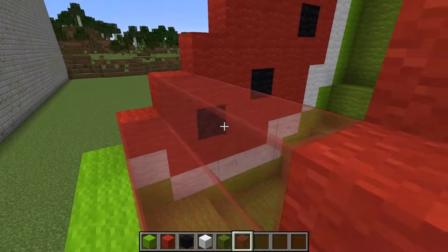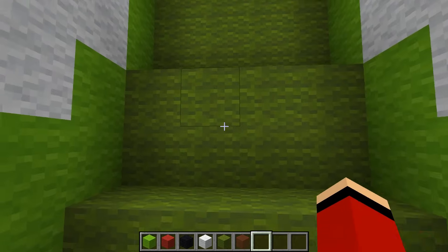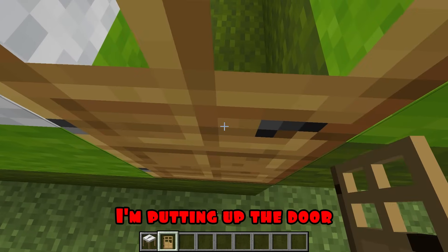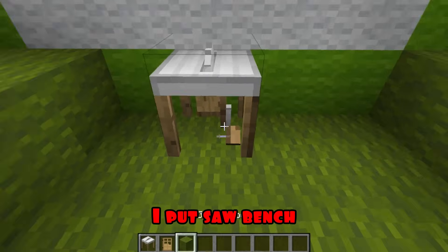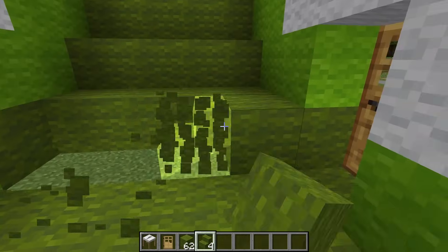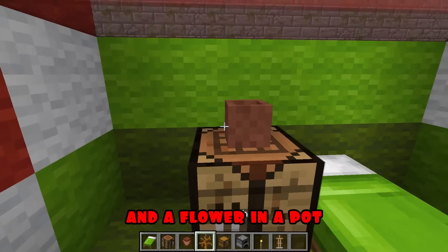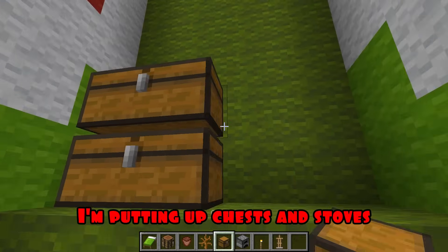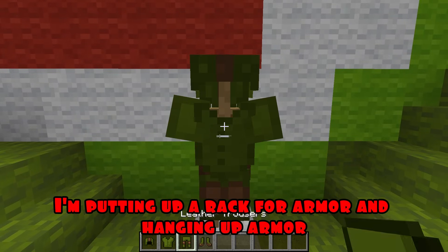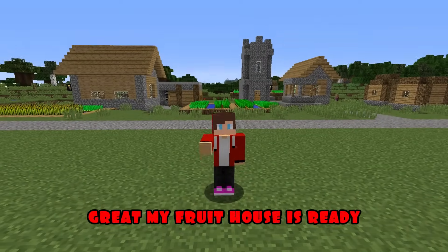Just a little bit left. I'm putting red glass on top. I'm making a pass. I'm filling the empty space. I'm putting up the door. I put a saw bench and use it to make a green roof. I put steps on both sides. Now I'm putting a bed, a workbench, and a flower in a pot. I'm putting up chests and stoves. I'm putting up a rack for armor and hanging up armor. I'm hanging a picture. Great. My fruit house is ready.